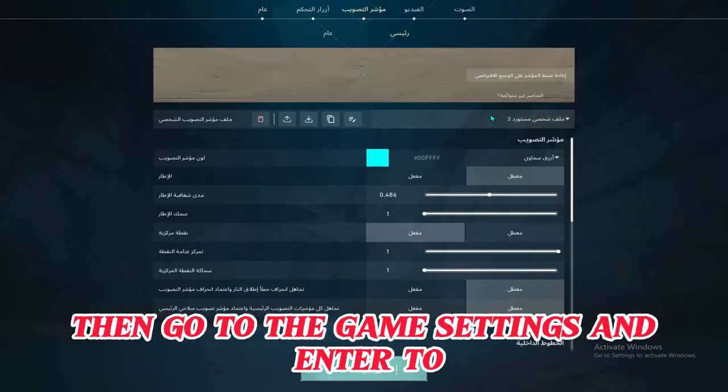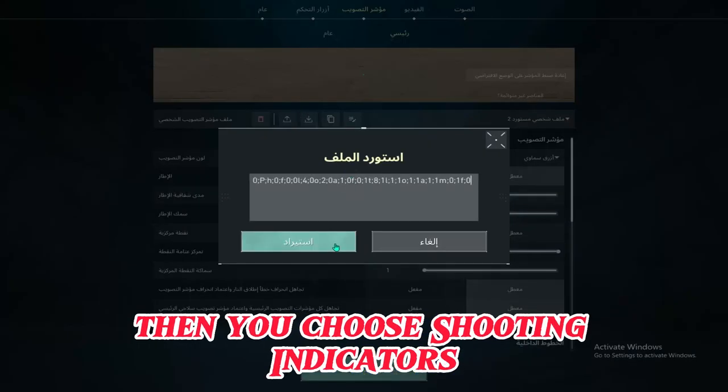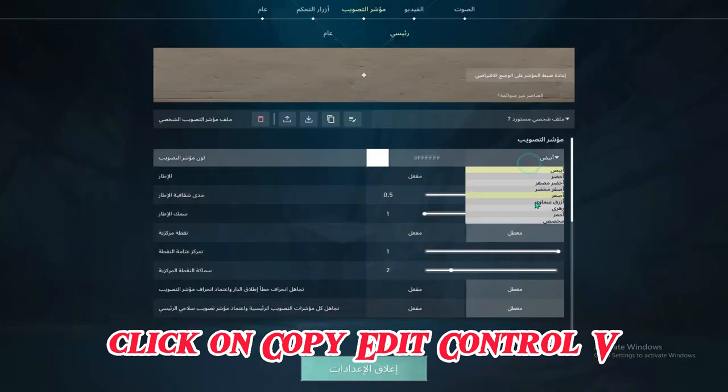Then go to the game settings and enter there, then you choose shooting indicators. Click on the import field and press Control+V.